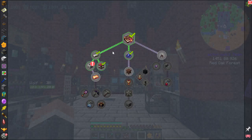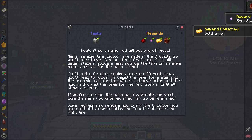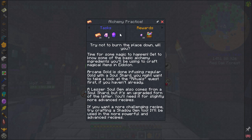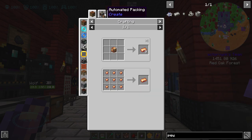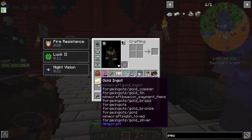Crucible recipes come in different steps — you'll need to follow through all the items before stepping into the crucible, wait for the water to change color, and then quickly drop all the items for the next step until all steps are done. If you're too slow the water will evaporate and you'll lose the items. Some recipes also require you to stir the crucible by right-clicking at the right time. For arcane gold: step one is redstone dust and a soul shard, step two is a gold ingot.